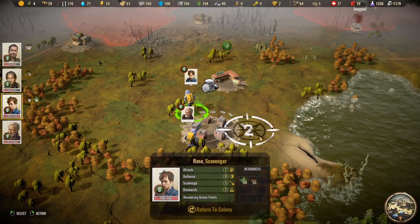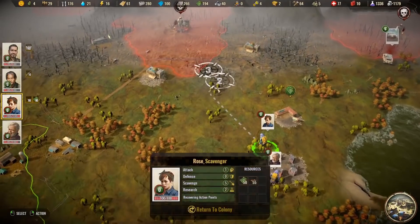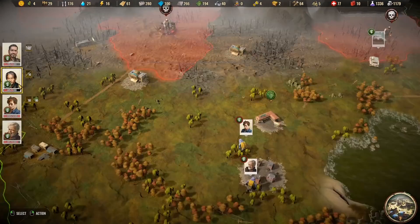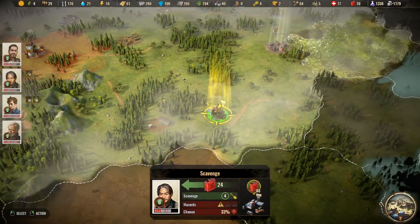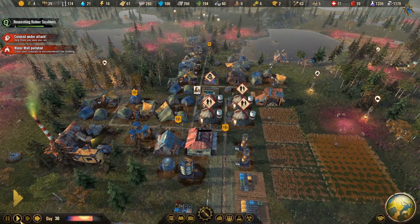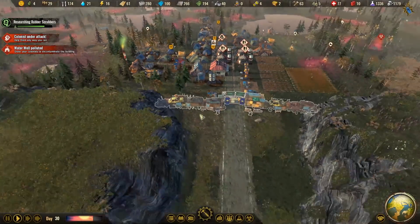We'll bring everything back and see what we can do. Oh, money — that's a good thing to find too. We'll work from destination to destination with those two, clearing the area. Looks like some colonists turned hostile — we've got a mutiny. Luckily, we have our specialist nearby in camp.